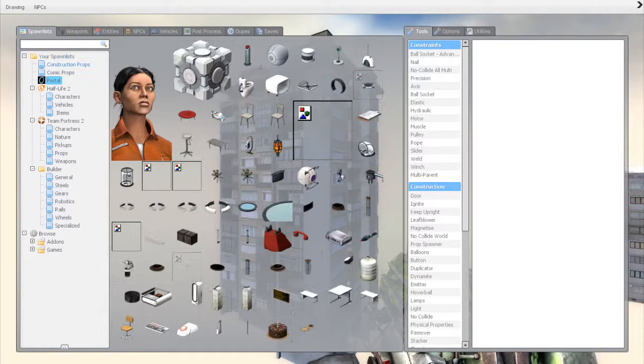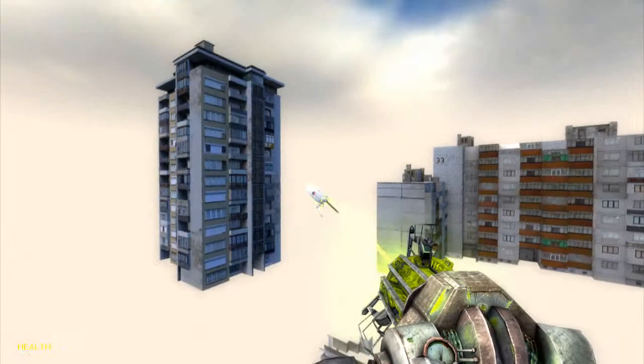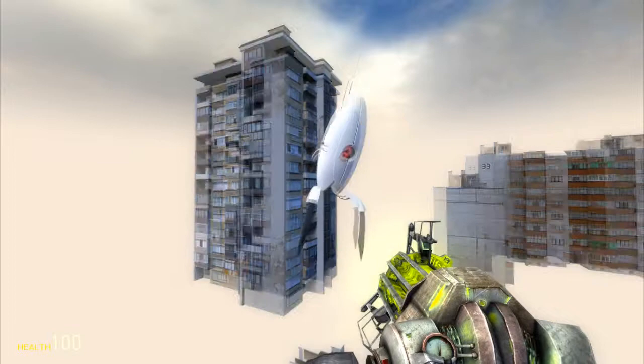Let's use a turret. There is a floor by the way as well which you can't see very well. This turret seems to already be noclipped - you may have to noclip items. I'll put it sticking out of that building there, and why not let's put an emitter on there as well.